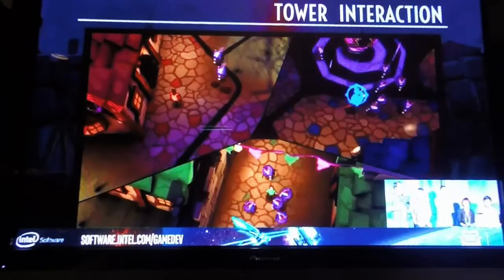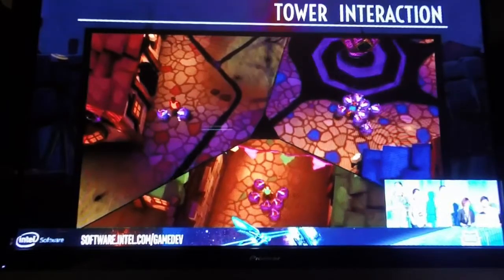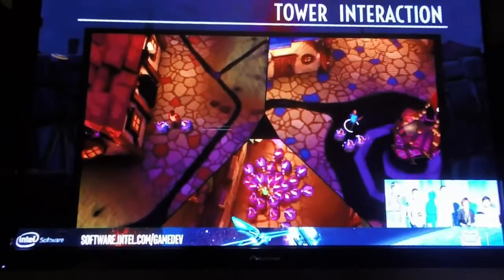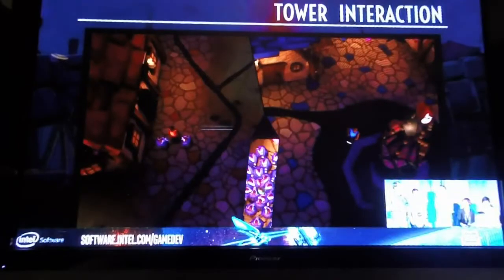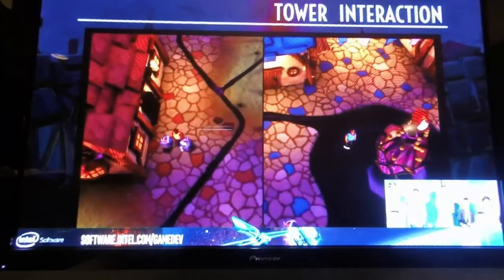Once the tower is fully charged, players choose which opponent to use it on, and the effect activates. What you see here is a rage ability, where all the minions in that player's environment will swarm at them and try to knock them out real quick. This is a great way to knock other players down a peg if they gain a big lead, or to knock someone out of the game.